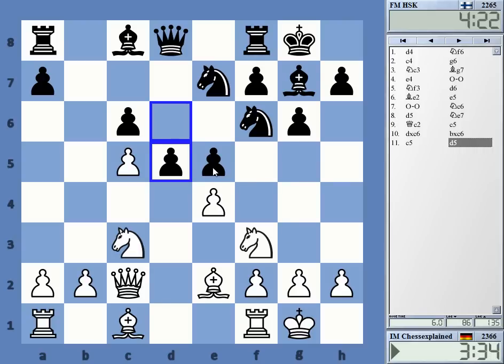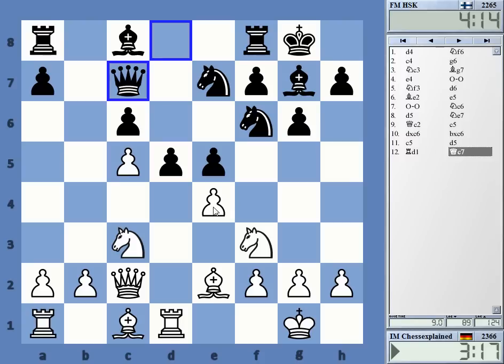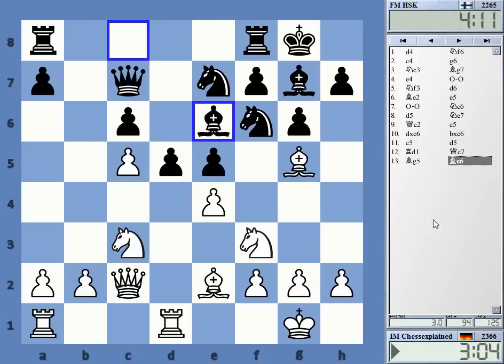But take e5, knight takes e4 — I'm not sure how good this is, it looks a bit strange to be honest. What about a move like rook d1? That's maybe interesting, maybe try that. Maybe I can just play queen c7, I don't know. I'm totally new to this position, just experimenting with queen c2. You can also just play b4 here maybe.